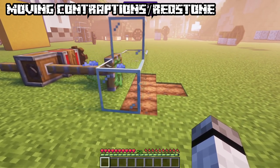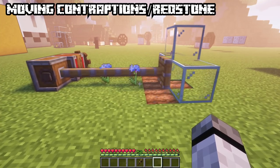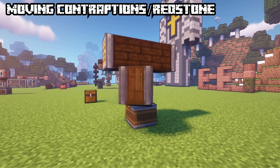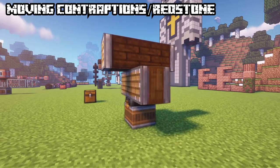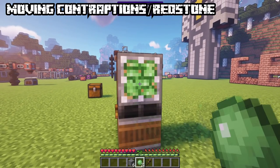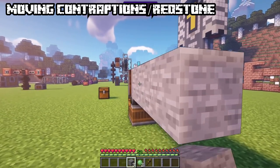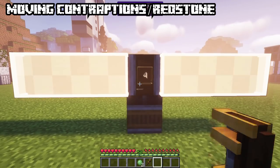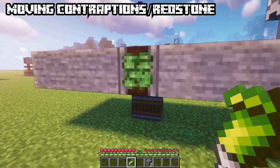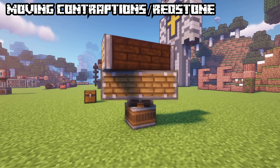Normally a contraption transforms back into solid blocks when it stops. Using a wrench on the upper side while scrolling can change this mode — either always return to solid blocks at the starting point or never. Linear chassis are similar to superglued blocks — they connect and can be moved as a whole contraption. When facing different directions or other chassis types are added, those will not be moved. You can use slime to make the chassis sticky — right click to make one side sticky, right click again for the opposite side, sneak with an empty hand to remove. The secondary chassis only connects with its own kind when facing the same direction.